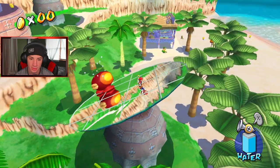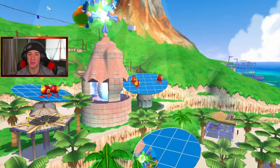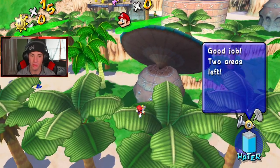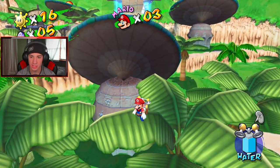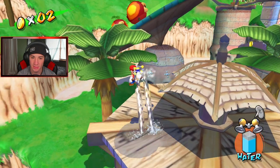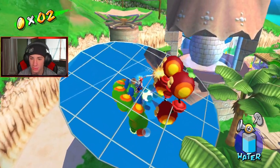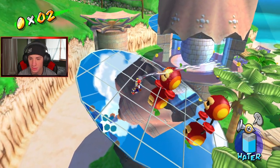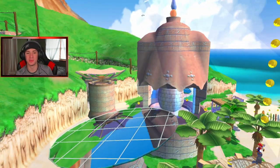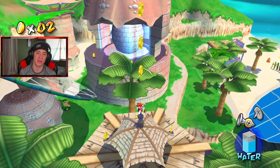We can butt-squash the sides of the mirrors to knock the Cataquacks off. When we do that, the light shines back on the caterpillar. So we gotta do it for all three mirrors. I get the first one and grab a power-up. Then I'm floating around the trees — big fan of the trees — get on the leaves, dodge the Cataquacks, and knock them off balance. Two down, one to go. Each one gets harder as you go.